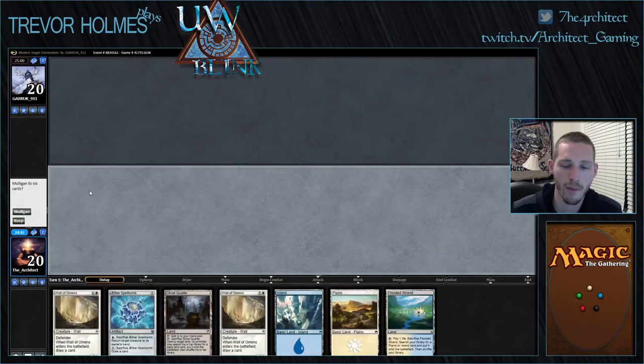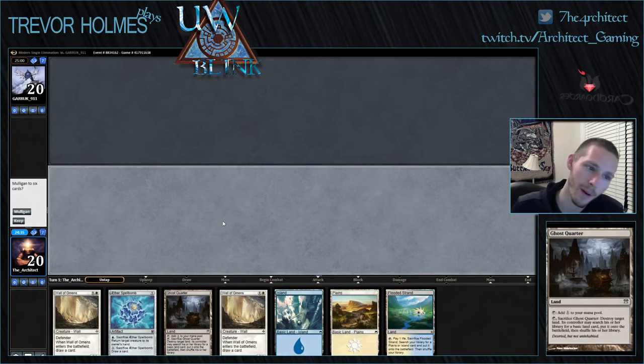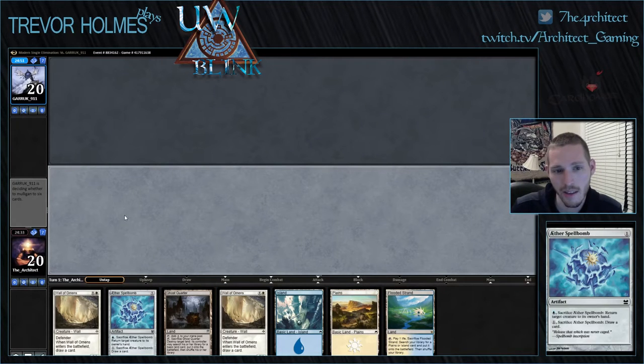All right guys, round one with Blue Light Blink, here we go on the play. Three spells, four lands, double Wall of Omens, Aether Spell Bomb — non-stop. Let's do it. Our opponent's name is Garrick, which means he's probably gonna be casting dumb green spells, which is excellent. Cast your dumb green spells into our sweepers and Sun Titans all day long.